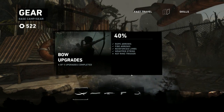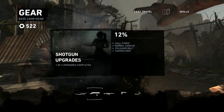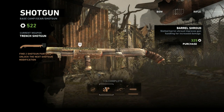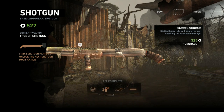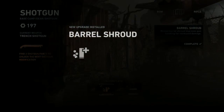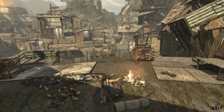Now let's upgrade our gear. I'm going to upgrade the shotgun some more. Slaughter Battle Shroud improves gun handling for increased damage. I'm going to take that. Okay, got that. So we're good for now, I'd say.